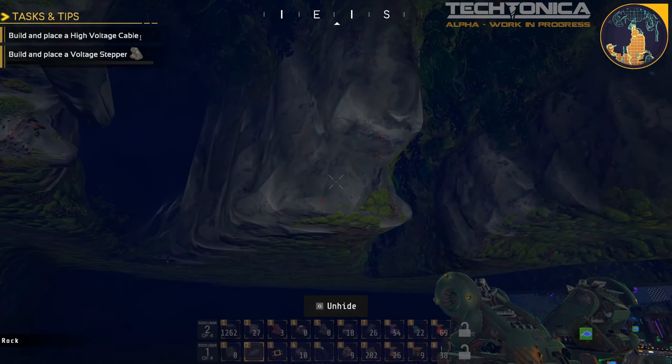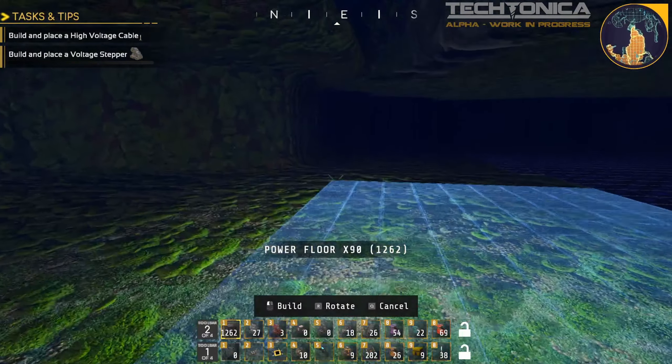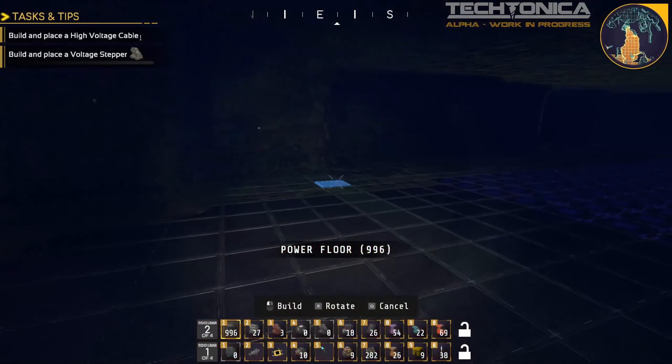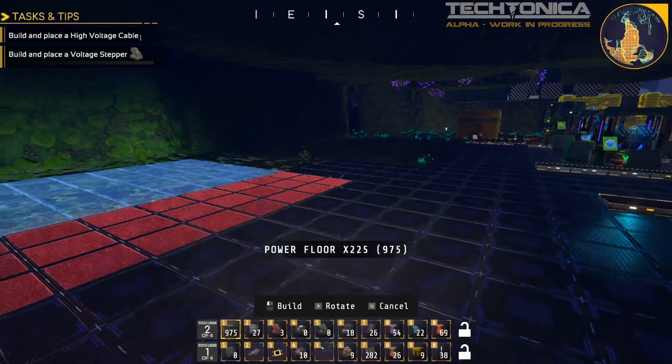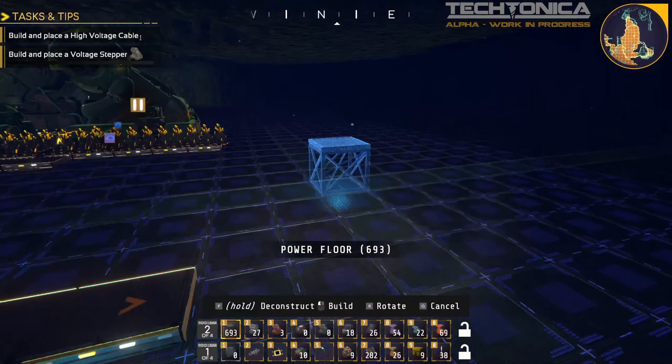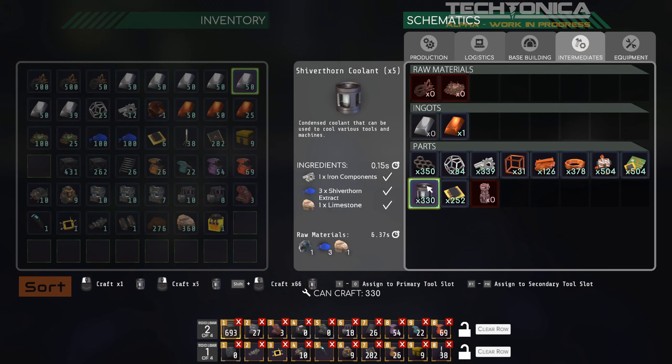It's a little dark here but we're going to deal with it. Let's get some floor down. We can put torches down, it's not a big deal. What's the first step? Shiver thorn and iron components — how do we want to do that? We need a lot of this. I've got 27 assemblers on me, just thinking through how I want to route things.